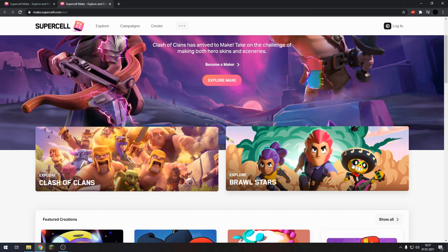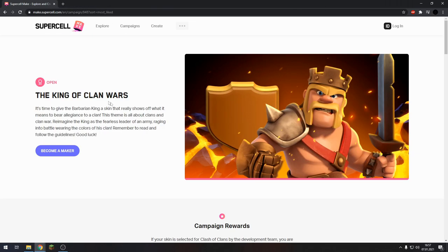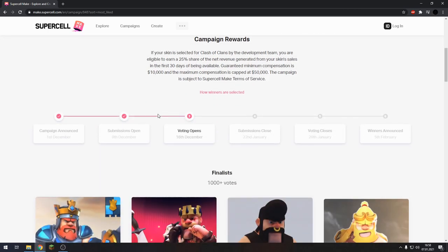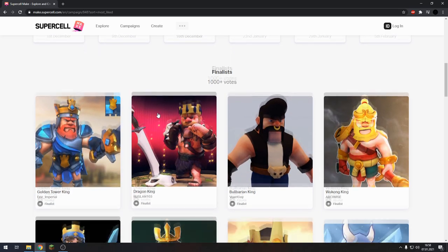They can do it also for the game Brawl Stars and more Supercell games coming soon. Right now we have the campaign called the King of Clan Wars, and in this campaign creators can design their own Barbarian King skin, and the one with the most votes gets into the real game.